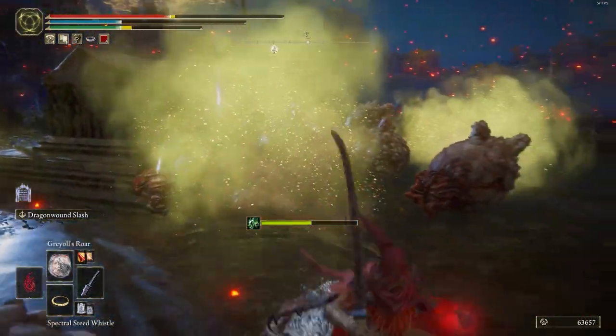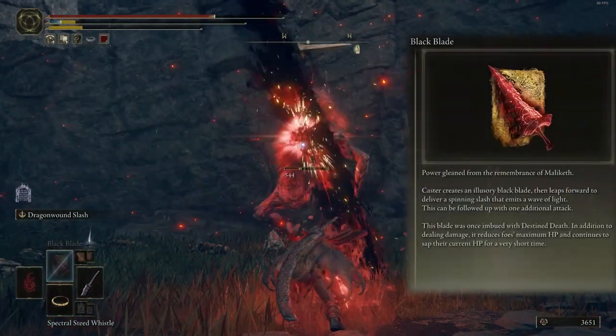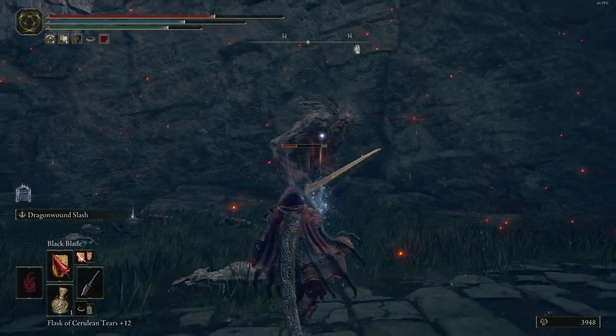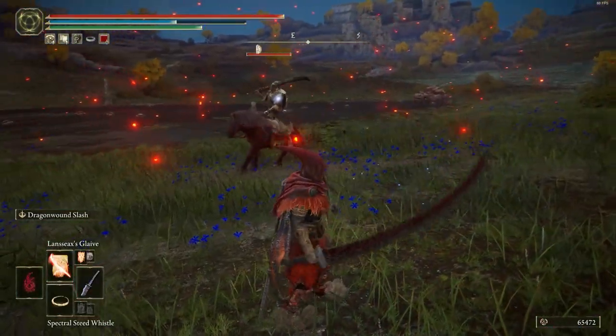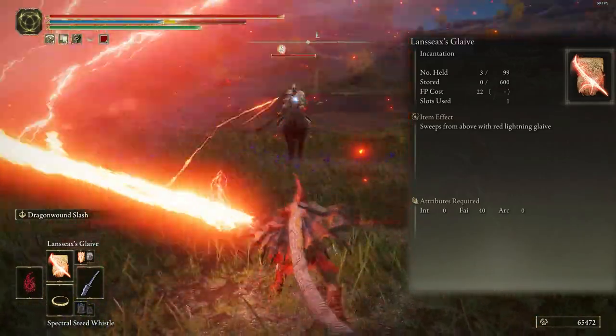The second skill is Black Blade — it places a curse on the enemy's body and it's really strong against any type of enemy. The third one is Lancer Glaive — it's an electric sword that creates an electric ground effect.